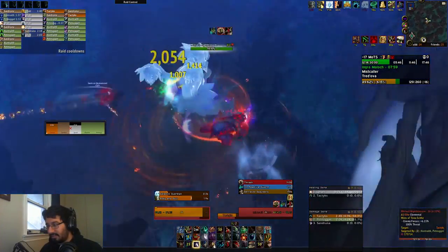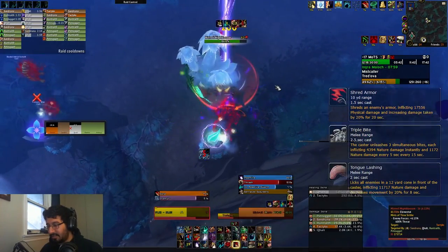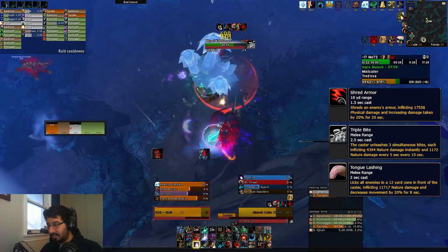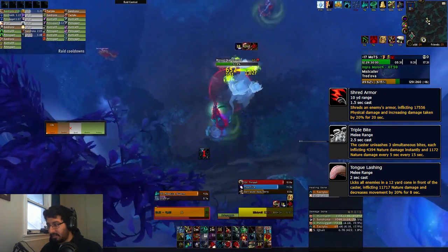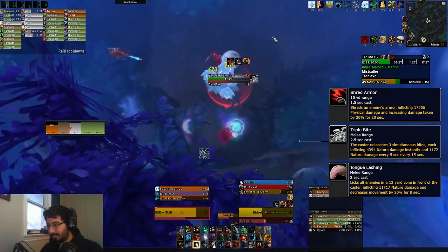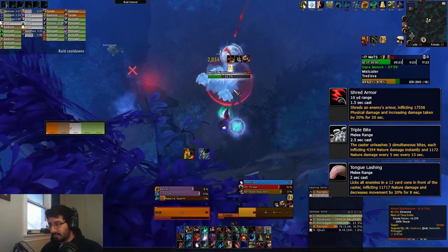The three mini bosses in the maze all have various tank busters. The Matriarch (the dragon) has Shred Armor, which is a big physical hit and stacking 20% damage taken increase. Then there's the Night Blossom, which has Triple Bite — three medium-sized nature damage hits and a stacking Poison Dot. And finally there's the Gorge Gullet, which has Tongue Lashing, a line at the tank that can be dodged, though you can't outrange it entirely.